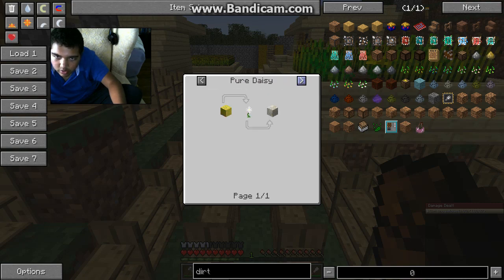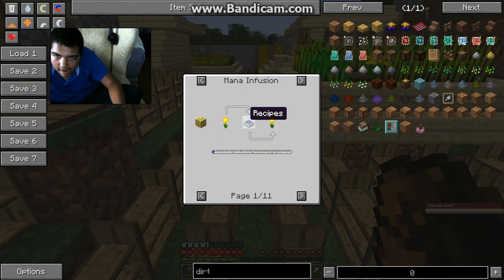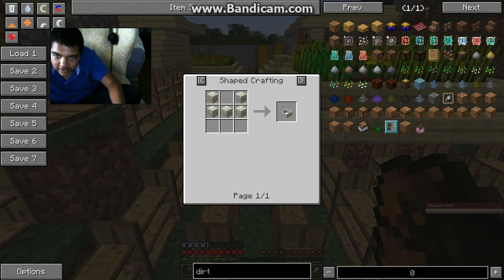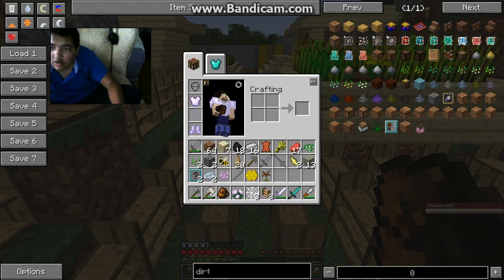Living rock — but how do you get it? Pure daisy... how do you craft a mana pool? Is that a living rock? How do you get living rock? Everything in this mod pack seems like we're not going to make any progress if I don't cheat some stuff in — let's be honest.